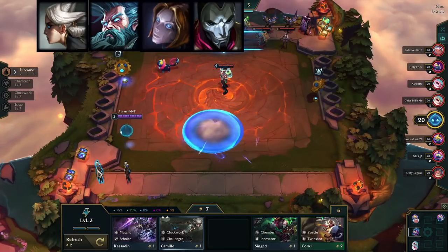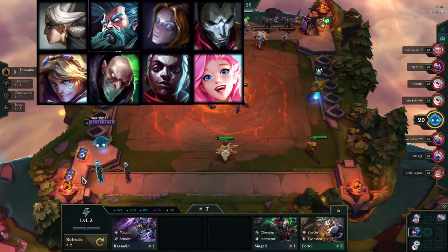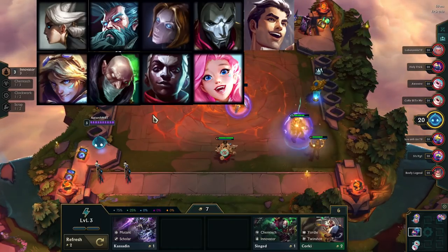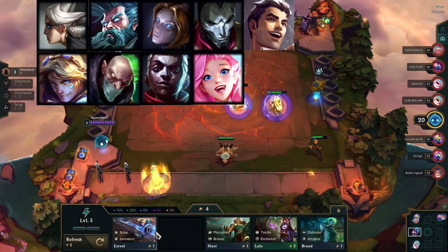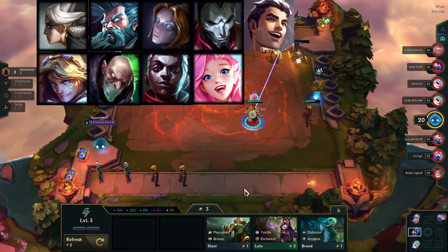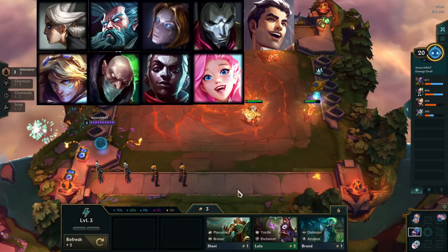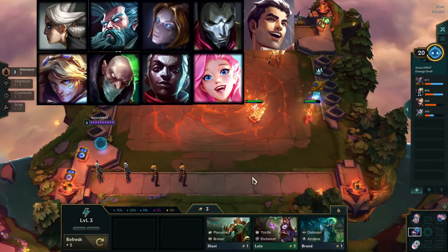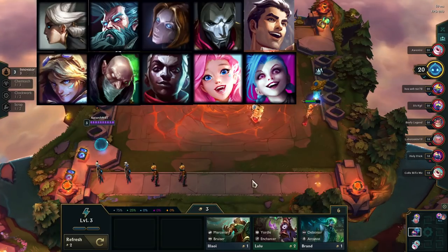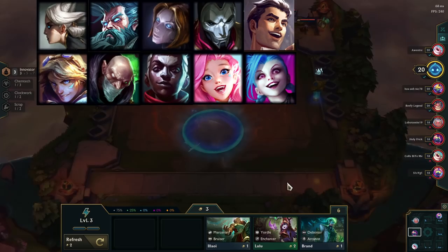You want to fill in with your Innovators: Ezreal, Singed, Echo, Seraphine, and ultimately Jayce. When you find him, it will either bring you to seven Innovators if you found an Innovator Emblem or Heart, or he's going to replace Singed because he's just a far better tank. Depending how the game goes, if you've picked up Scrap Emblems, you may want to consider getting Jinx into the mix, because she's a fantastic Scrap champion.